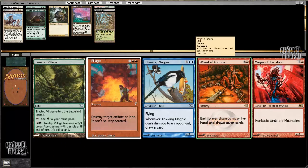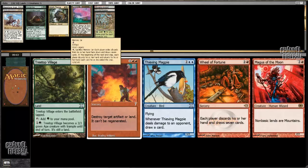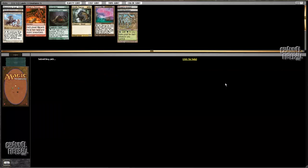Now I've got Wheel of Fortune — another pretty good card with Cradle, but not quite as good as Memory Jar, where you can jar and play everything and then your opponent discards their stuff. I think Wheel of Fortune is good enough that I'm gonna take it over Treetop Village.